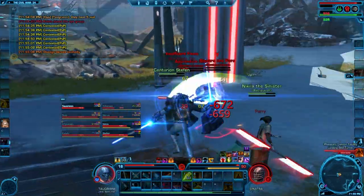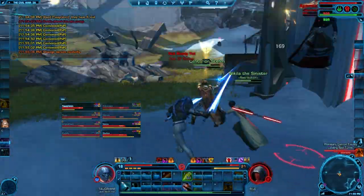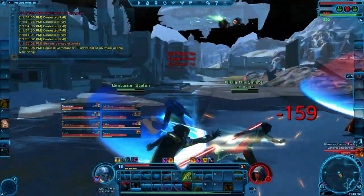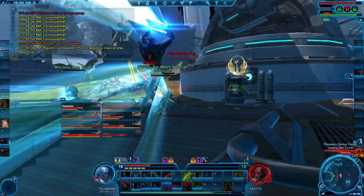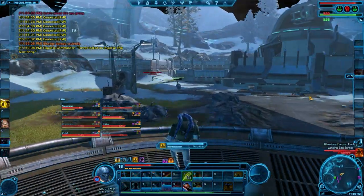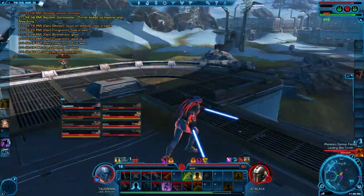We apply pressure and do a fast switch to the level 50 player. I notice he's at low health, burn him down, then get back on the level 21 Sorcerer. Even though I'm only level 18, with the bolster mechanic I'm able to hit pretty hard. I get back and use Force Leap — and you can see Force Leap can cover a lot of ground and can also get you up the Z-axis, vertical levels as well, as long as you have line of sight on the target.